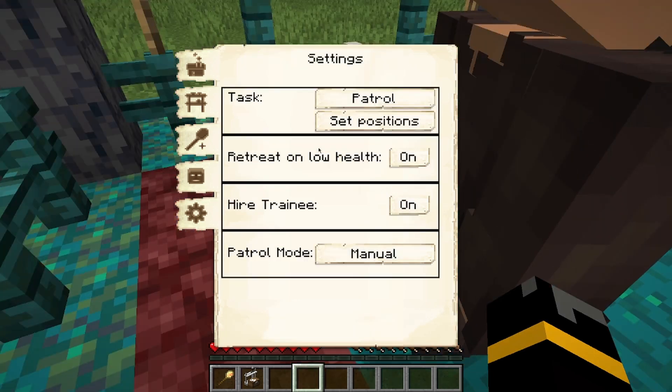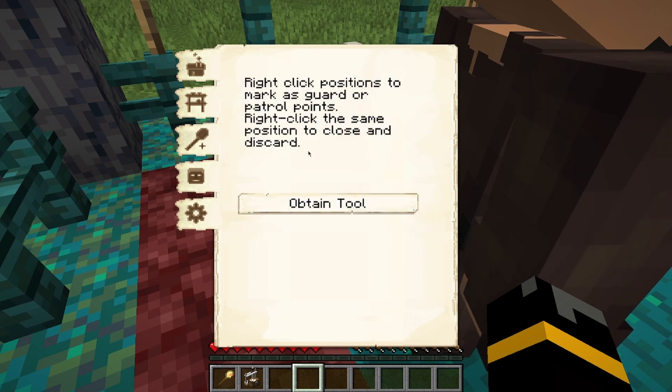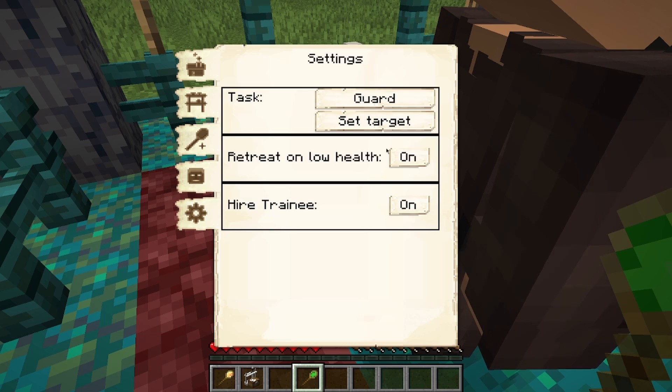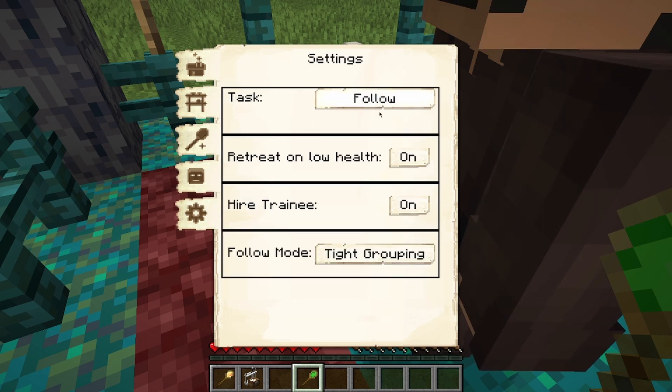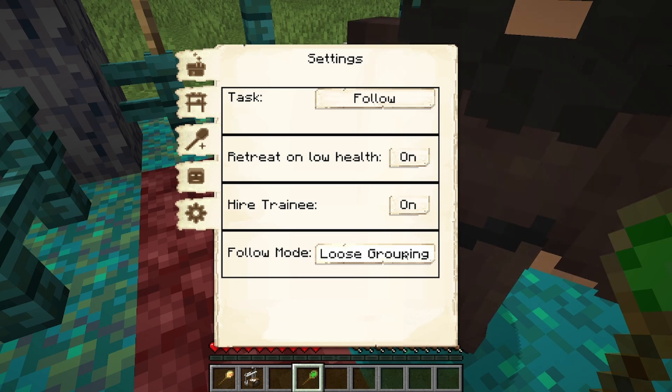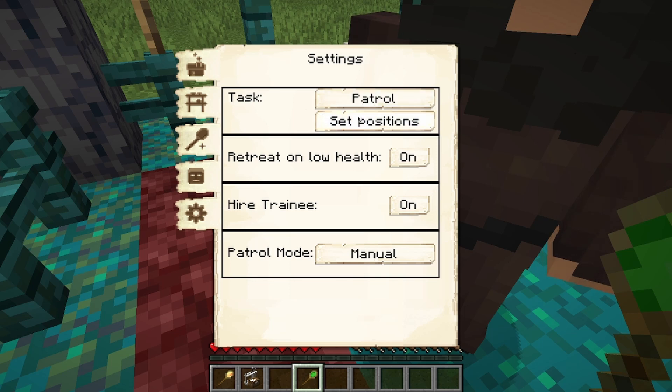We're going to jump down to settings first. These are the different styles you can have the guard doing: you can have them guard a set target, you can obtain a tool — that's going to be this green thing here — it'll go to your slot and get them to follow you in and change the way they follow you.